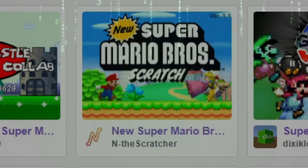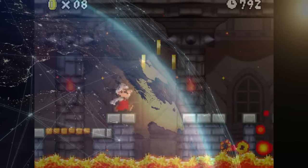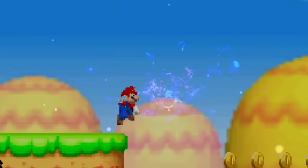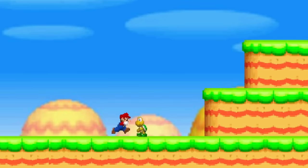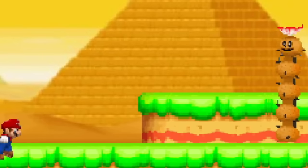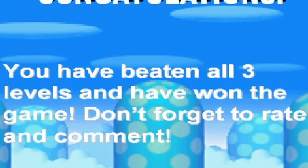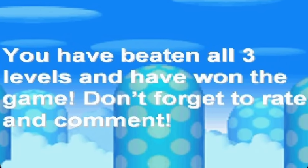Now we have New Super Mario Bros Online. Unfortunately, it's not the New Super Mario Bros versus mode online. In this one, you play as a tiny little Mario as you make your way through three levels. You jump really high in this game, which can make gameplay a little awkward at times. Level 1 is the plains, level 2 is supposed to be desert but has plains in the foreground, and the last level is a mushroom. After beating that, you get the message: Congratulations! You have beaten all three levels and won the game! Don't forget to rate and comment!